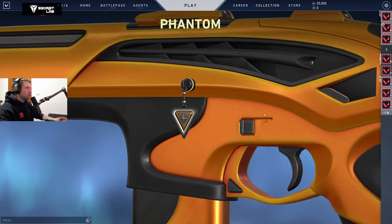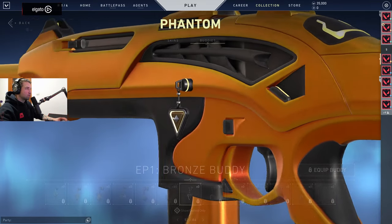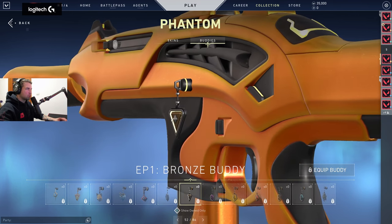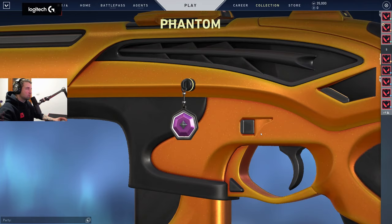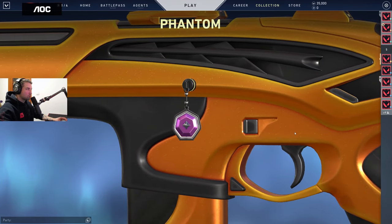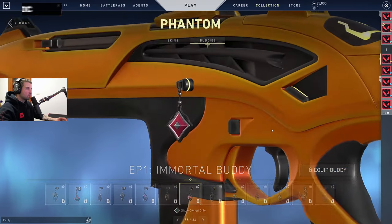We're going to get these at the beginning of the episode. I'm going to get the Immortal one — just Immortal, since they don't have Immortal 1, 2, 3, it's just bronze, silver, gold, and so on. This is the Diamond one — looks nice. The gold one looks pretty as well.